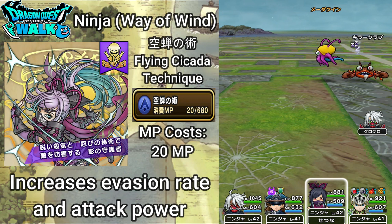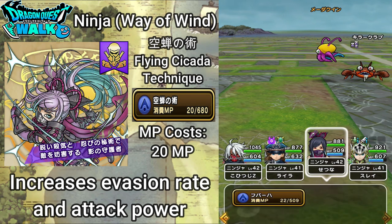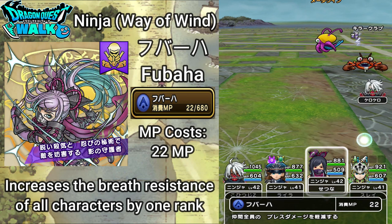Next on the Wind path, we have one we've seen before plenty of times: Fubaha. Fubaha costs 22 MP and increases the breath resistance of all characters by one rank.